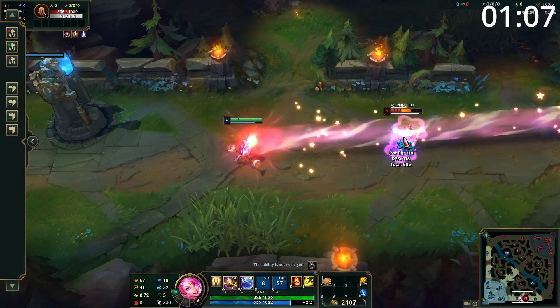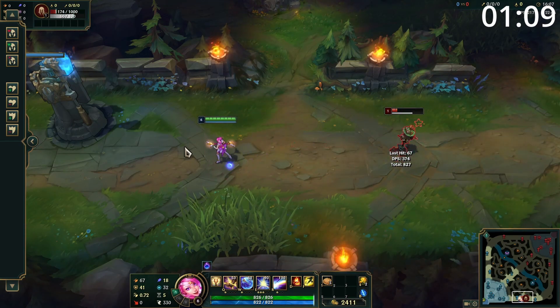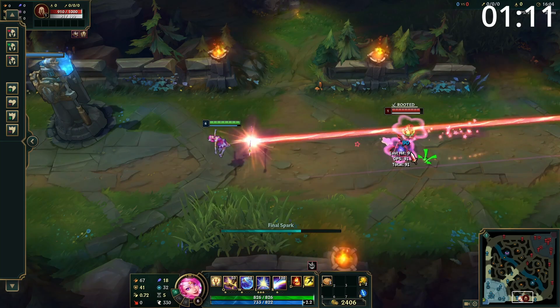However, late game you'll find that the more realistic combo is where you just throw absolutely everything including the kitchen sink at them, and if you get to auto attack afterwards that's good too.